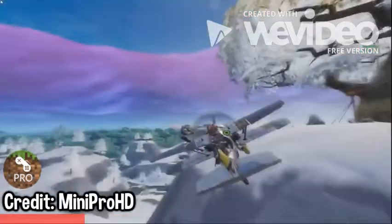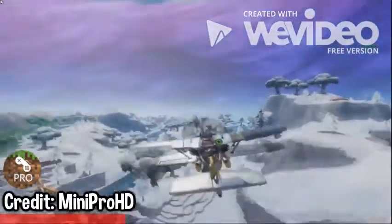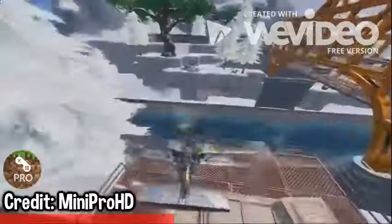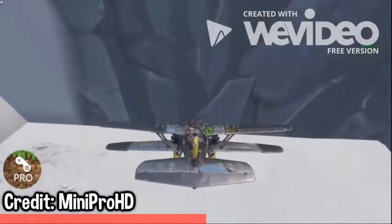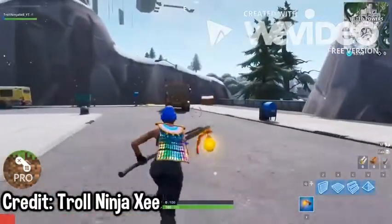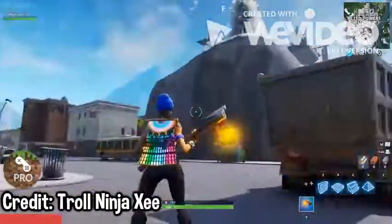Once you take off from there, head over to this orange bridge — you all know where this is, it's been on the map since launch. What you want to do is nosedive in the exact spot I do right here, in between the two things on the little metal walkway. What's going to happen is you'll get chucked completely underneath the map. Somehow it's still working in Season 7, and this is the easiest and most useful glitch in Fortnite right now.